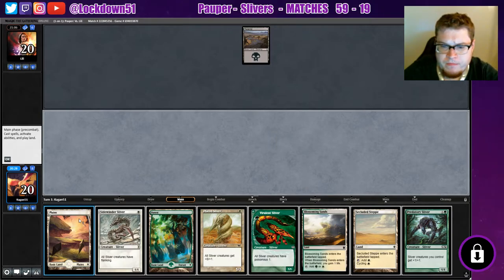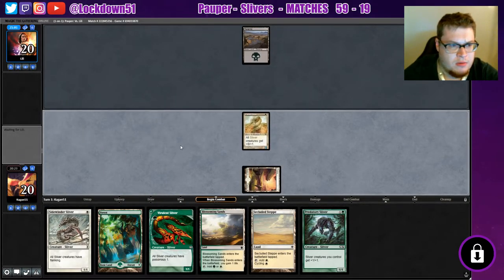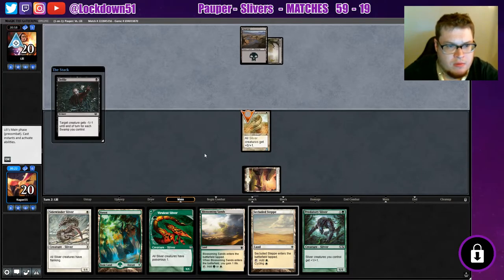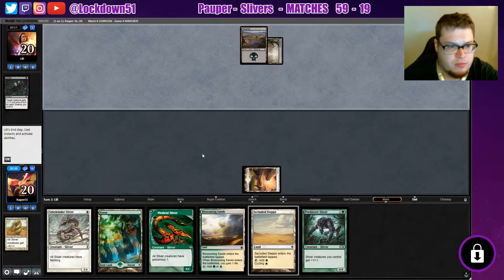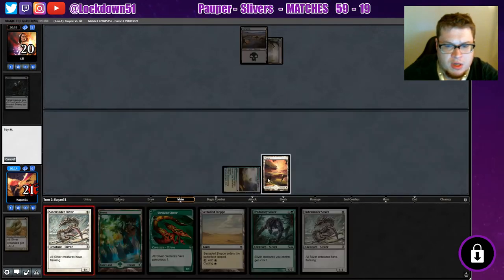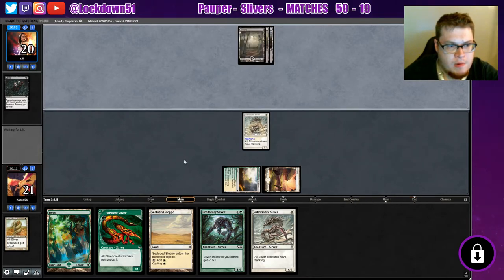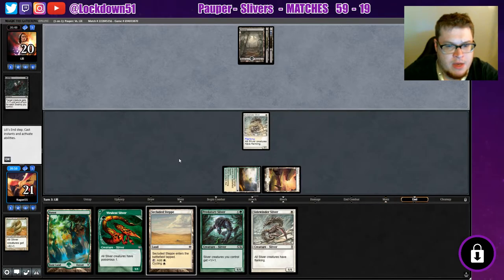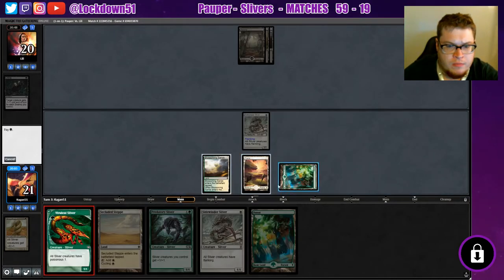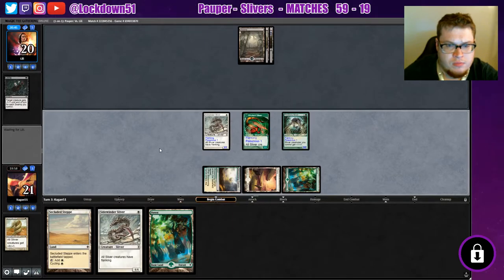Alright, pull it together — let's see here. Let's go Plated Sliver — might die, but nothing yet. Had to wait for that second Swamp to come out. I think we'll play the Blossoming Sands and just one of our Sidewinders. Passing back — okay. I wish we had some protection here, but we don't.